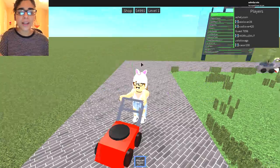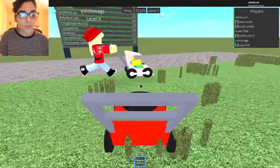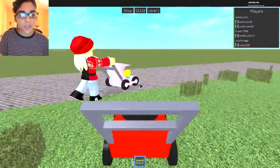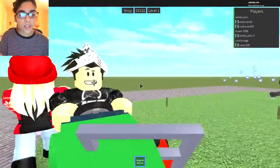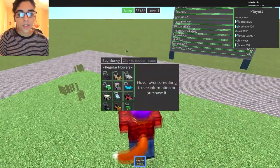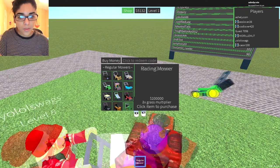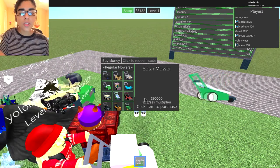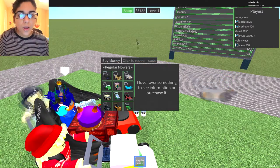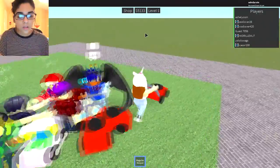We only have two thousand dollars right now so we can't get anything cool yet. I really want the stroller mower, which is forty-seven thousand dollars. This girl nearby has the stroller mower and it looks really cool in first person — like you're actually mowing the lawn. There's another guy sitting on something like a tractor that I can't find in the shop.